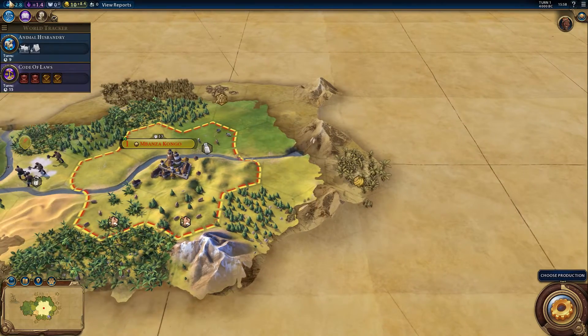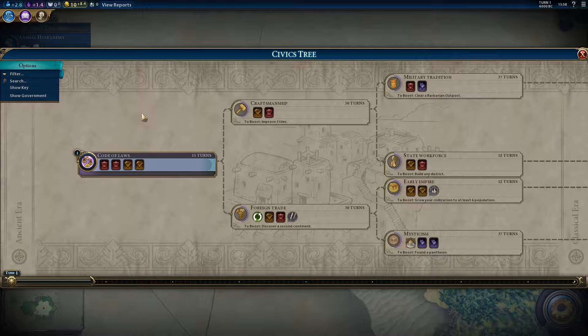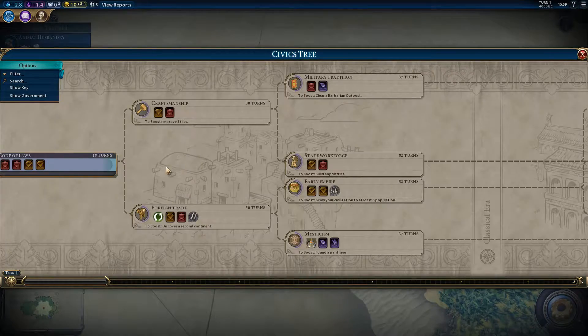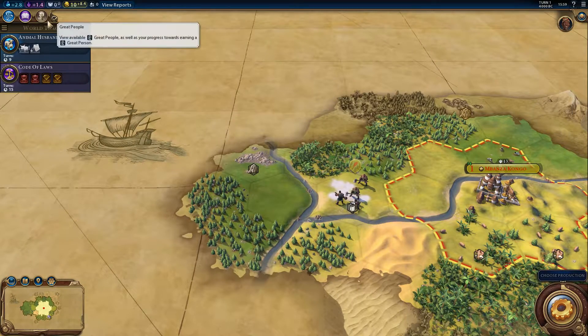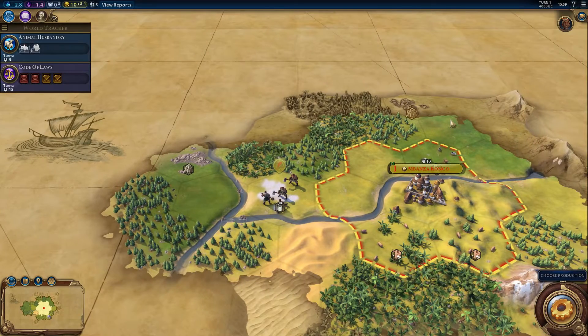In Civ V you only have technologies, but the difference here is you have technologies and also so-called civics. Civics are basically technologies as well, but they don't require science — they require culture. So they got rid of the policy trees from Civ V and replaced it with a sort of tech tree with all different civics. These civics provide policies which you can in turn use in your government. As you can see we have the chiefdom government, which gives us one military policy slot and one economic policy slot, but we don't have any policies researched yet so we cannot change our government for now.